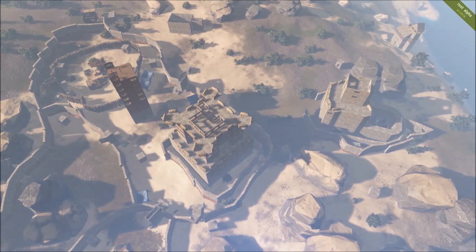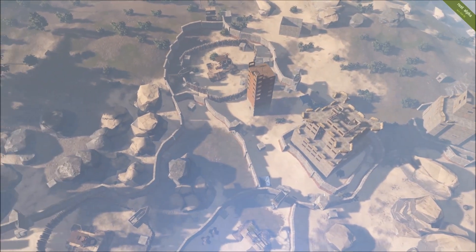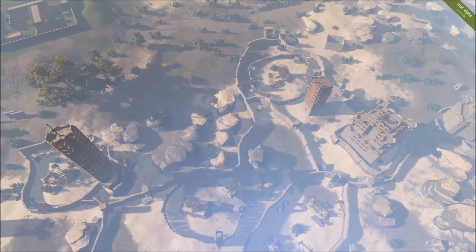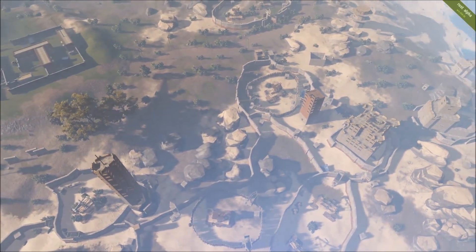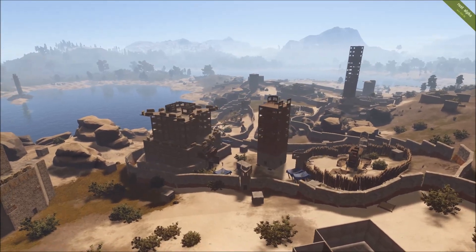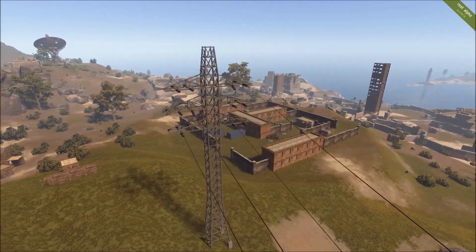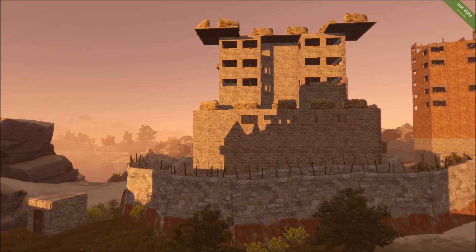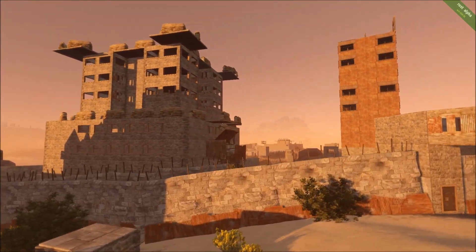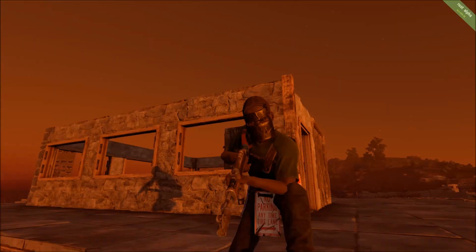A lot of people are saying they want to see individual bases and not compounds. If you're interested in individual bases, take a look at the individual bases inside these compounds. Right now, Rust is really about building in compounds. Players have realized that to survive they have to band together — there's survival in numbers in many cases. That's not to say everybody plays that way, but compounds are just part of Rust right now. You can still appreciate individual base designs inside a compound, but you really can't avoid compounds in Rust's current state because Rust has become a bit of a land management and resource game.